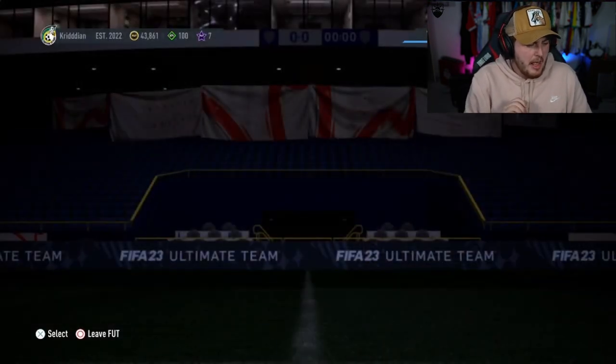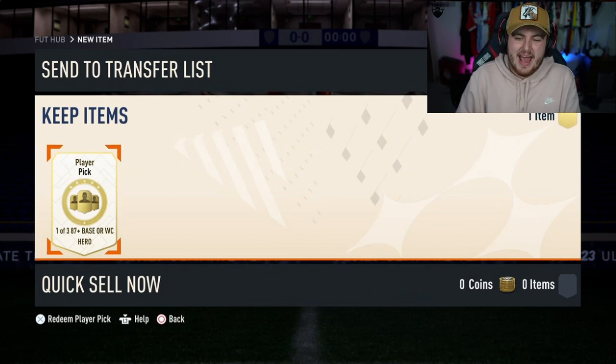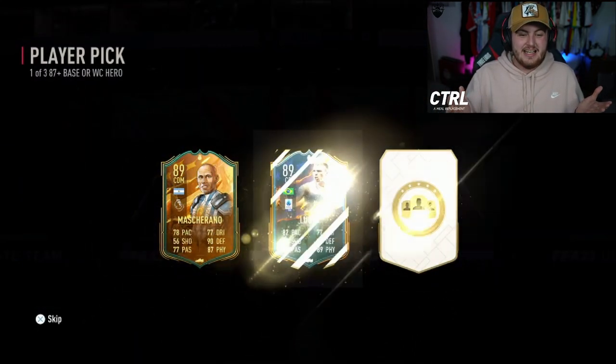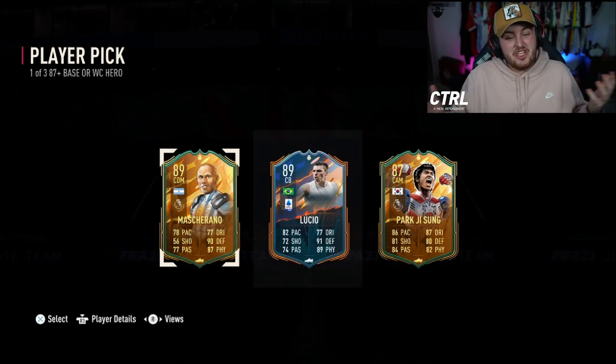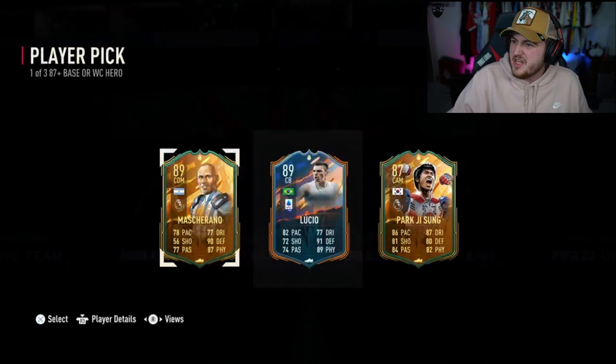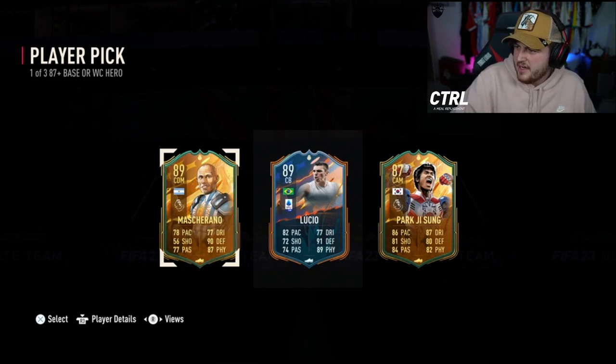We've got Cridion's pick next. He's looking for World Cup Hero JJ Okoccia. That's who we're looking for right here, EA. Can we get World Cup Hero JJ Okoccia? Ah, that's not bad actually. Lucio's class, to be fair. It's one of those where if they obviously want one player, it is a bit disappointing when you don't get that single player. But Lucio on the market is surely worth more than the pack - that's an incredible CB.